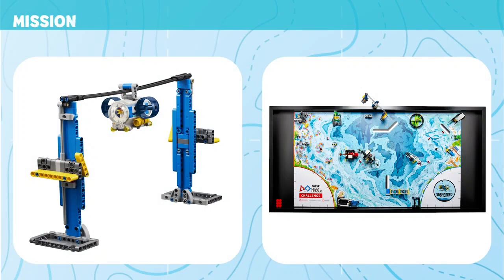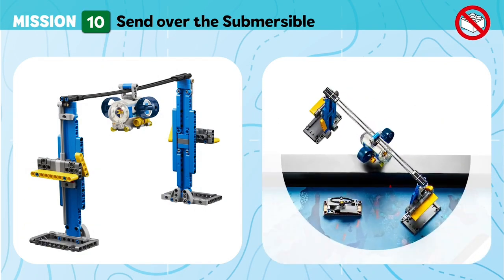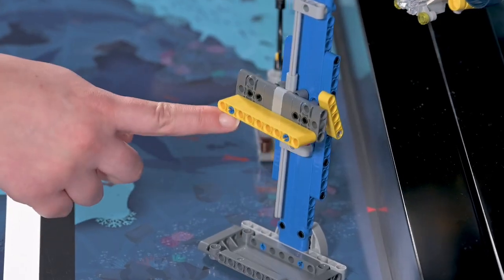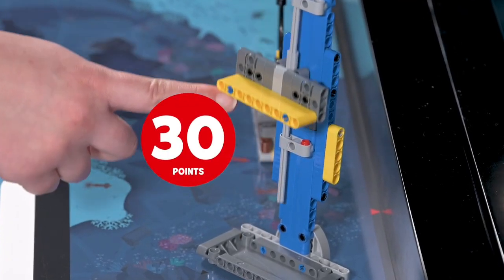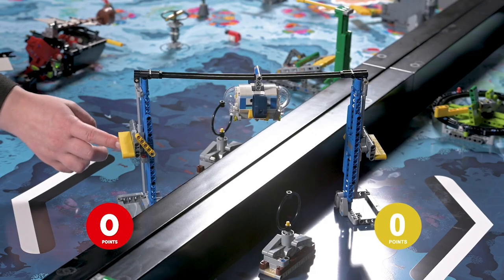Mission 10: Send Over the Submersible. Sometimes you need a specialized vehicle to withstand the immense pressure of the deep. Send the submersible to explore the opposing field's waters. Score if your team's yellow flag is down. Score if the submersible is clearly closer to the opposing field.